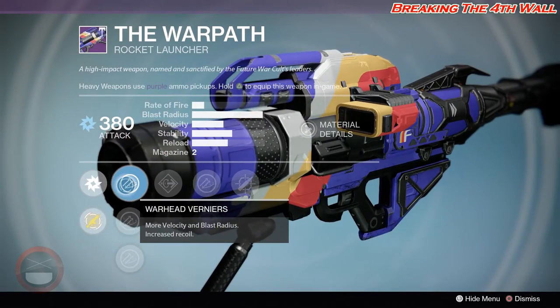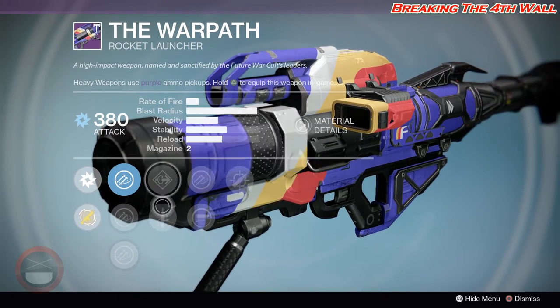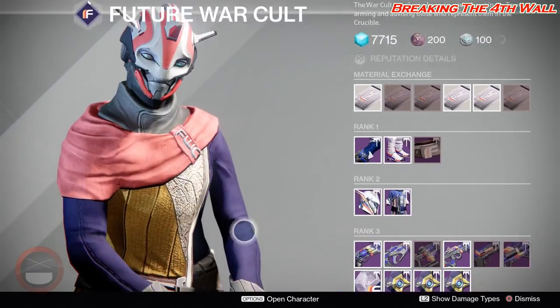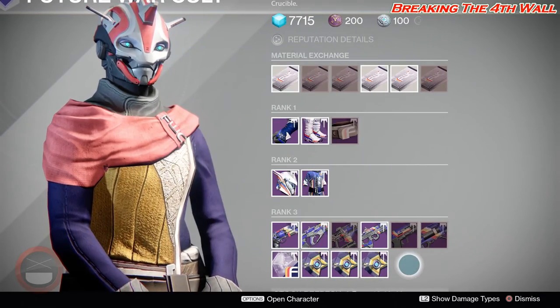Then we have The Warpath with Warhead Veneers, Soft Launch, Counter Mass, Flared Magwell, Quick Draw, Javelin, Spray and Play, and Tracking. Then we have your Faction Engram and your Ghosts for Future War Cult.